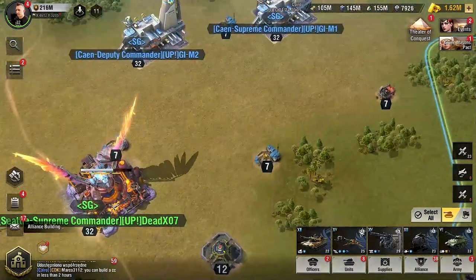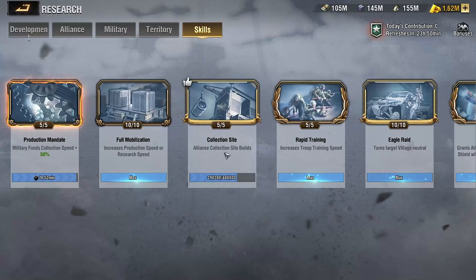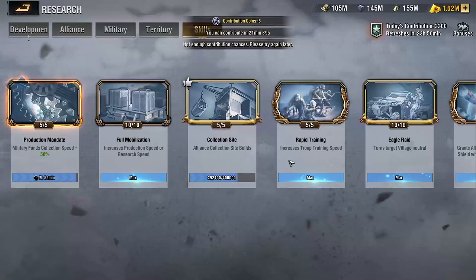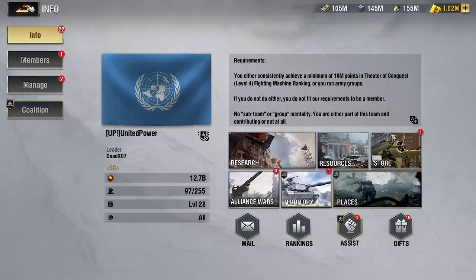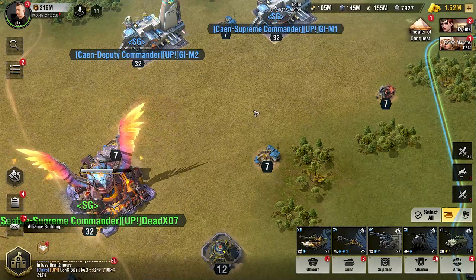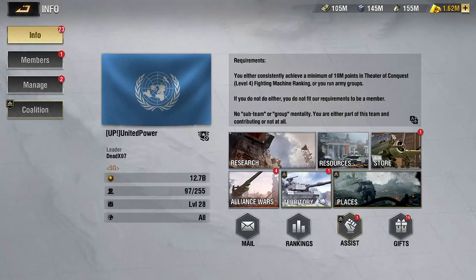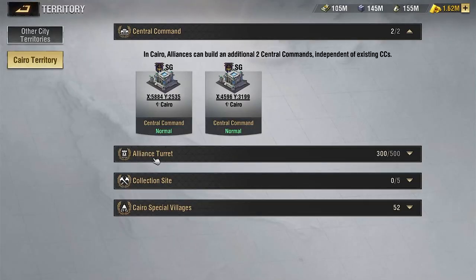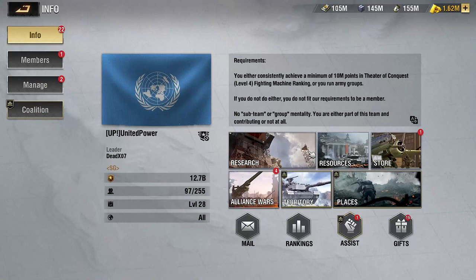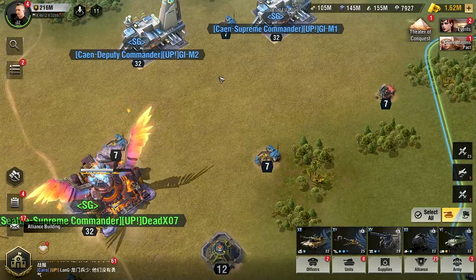Another tip: back in your alliance research, make sure you always have a collection site placed for your alliance. Collection sites are really nice because they can't be attacked by the enemy and your collection truck can spend a full eight hours inside that collection site. We currently have zero collection sites on the map, so I don't have that to show right now, but it would be a valuable thing to utilize to help you complete that collection speed event.